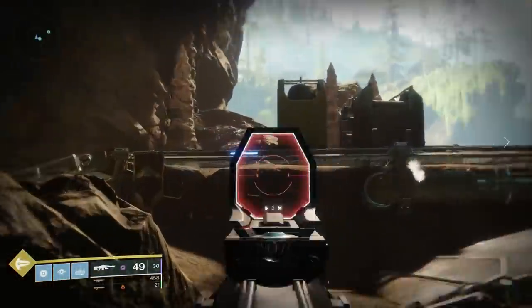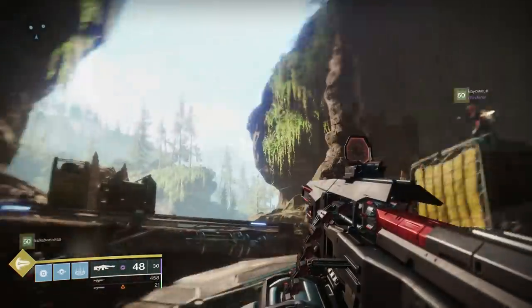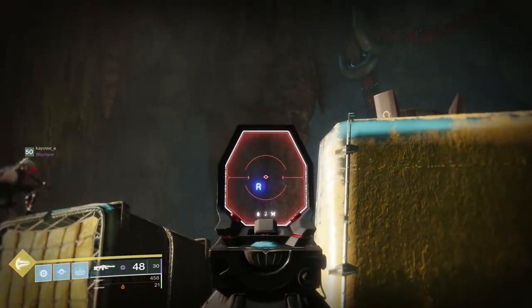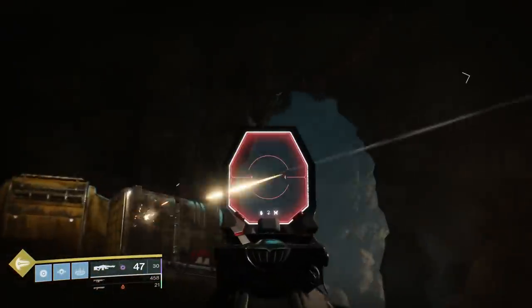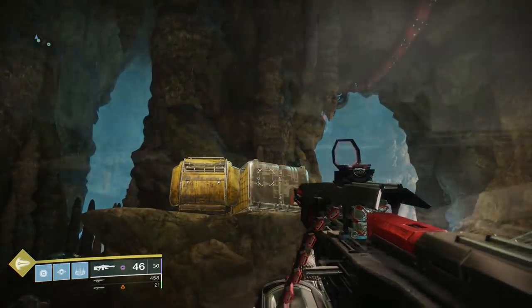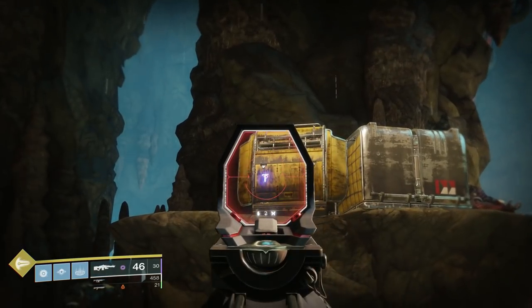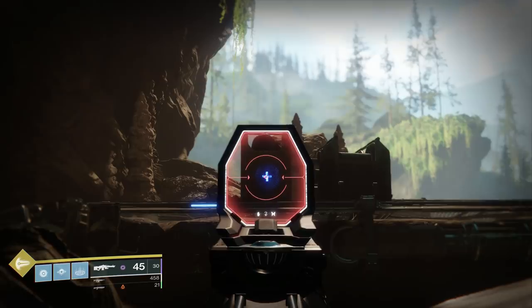Then underneath this platform you have an E symbol on the other side. To the right on another column you have an R symbol. On the gray box beside the yellow box, shoot the H symbol. Then on the yellow box itself, the T symbol. You're then gonna look back where you started and shoot the plus symbol again.